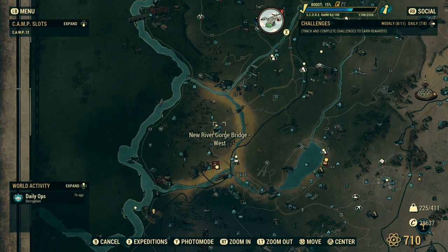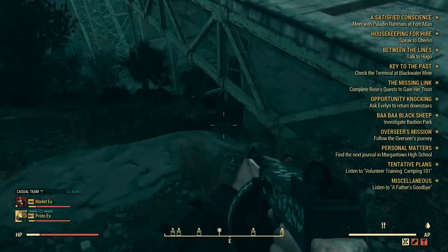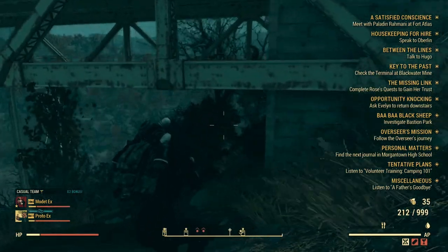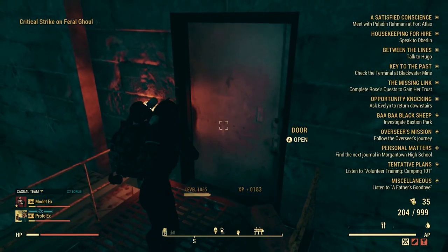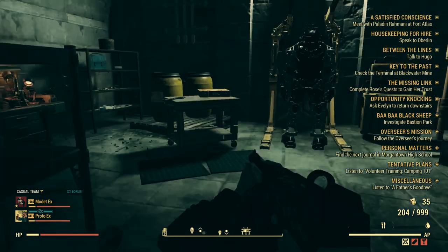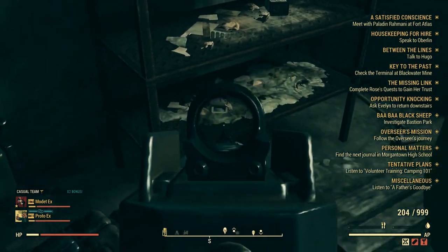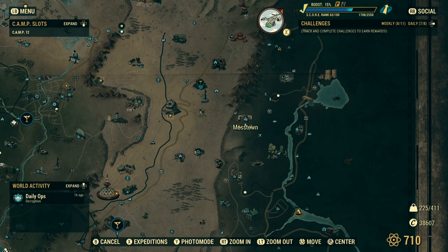You want to go to New River Gorge Bridge West — this is where we're going to get some Sugar Bombs. If you go up here there should be some Feral Ghouls; try and kill them and then go through this door. I usually close it so they can't come through. There should spawn one, two, or three Sugar Bombs right here.